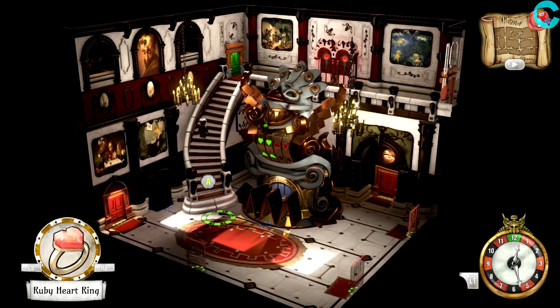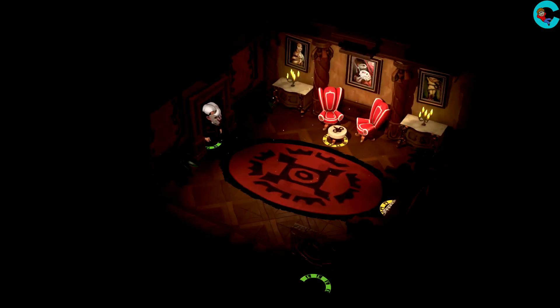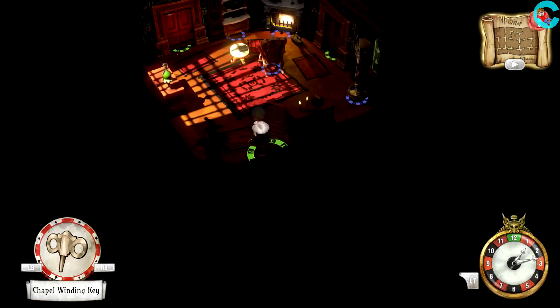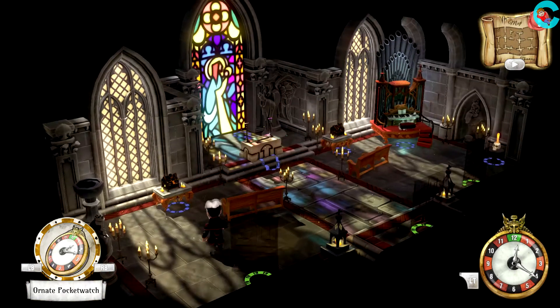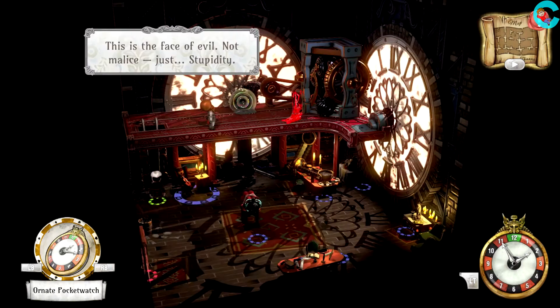After the cutscene, we'll awaken by the Heaven and Hell clock, with instructions to head upstairs through this set of double doors. This will take us back to the chapel area where we started the game. Only this time, instead of saving Reginald Sixpence, we're gonna march directly into the chapel and smash this giant stained glass window.